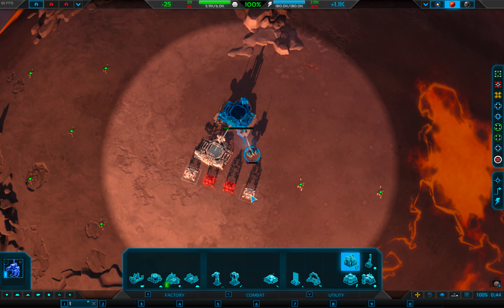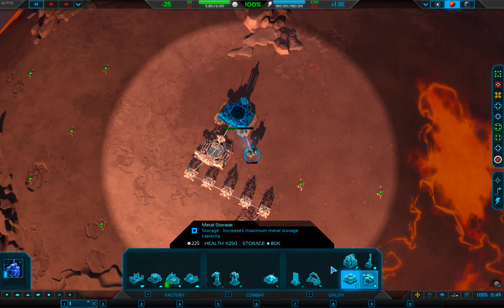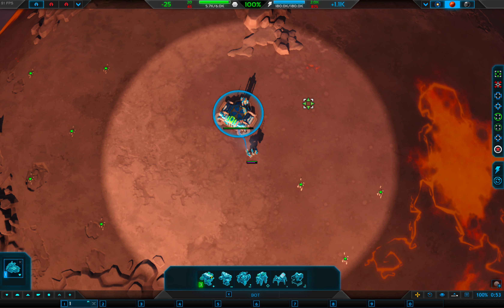Let's just build a little build cube. Five power plants please. Gotta get that storage — gotta love that storage. And then we'll get the fabrication bots.